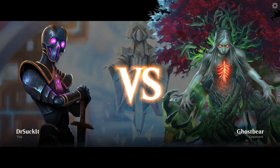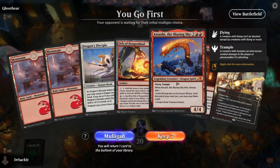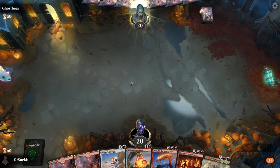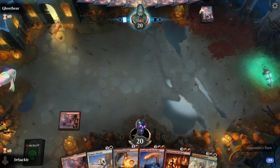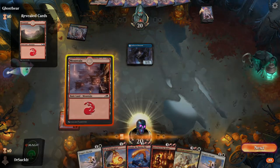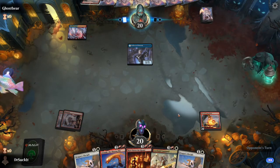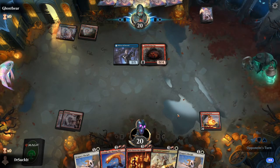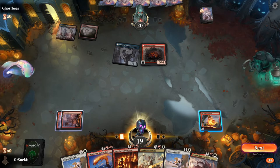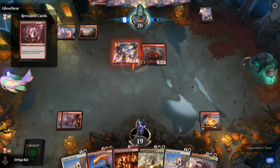We're going up against Ghost Bear! I'm not going to play with just two red mana — I can put out the Orb of Dragonkind, that'll give us three. This is me just hoping. I need a mana, hopefully a white. I gambled on two mana and I messed up.